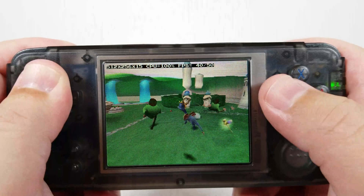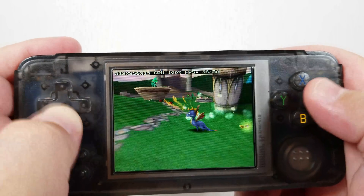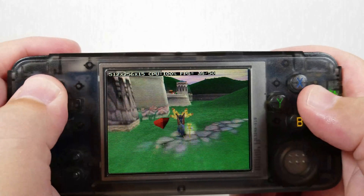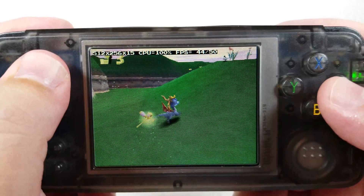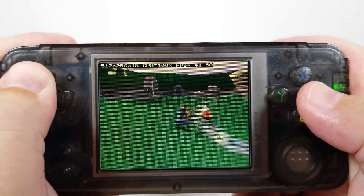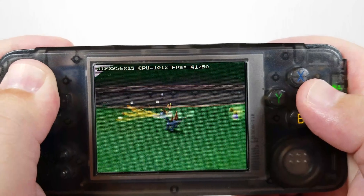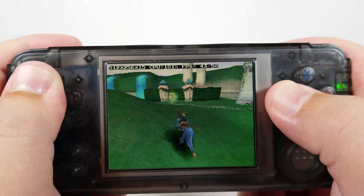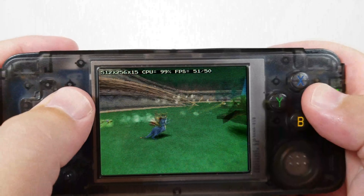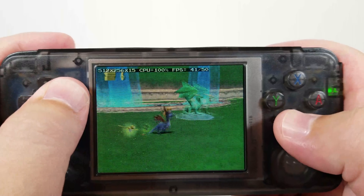You'll see that CPU usage is now going to be pegged at 100% and will not even barely hit 50 frames a second, even though the PAL version will only require getting up to 50 frames. This is really just on the cusp of not being playable, which is unfortunate. Tony Hawk doesn't run well at all, even if it's the European version.